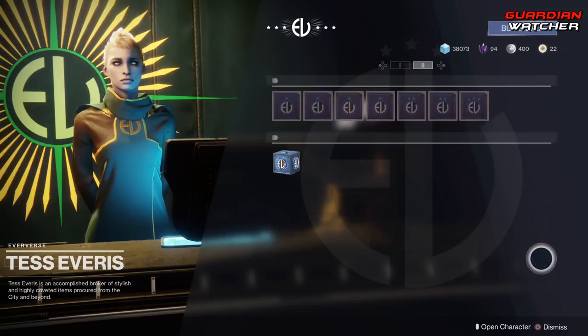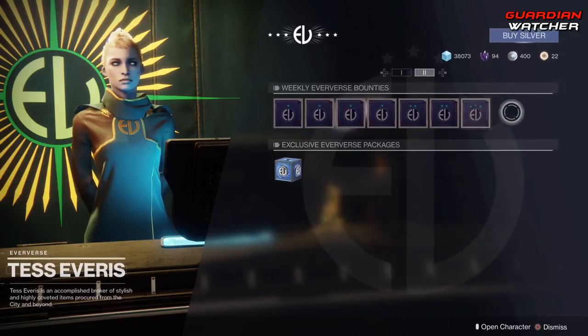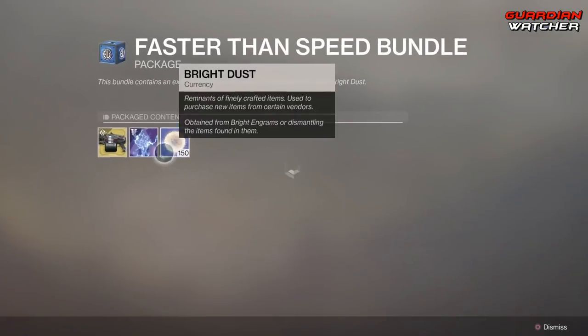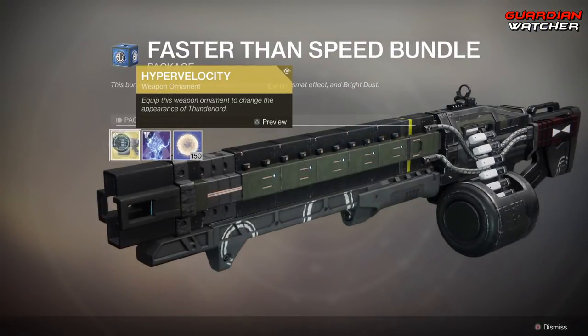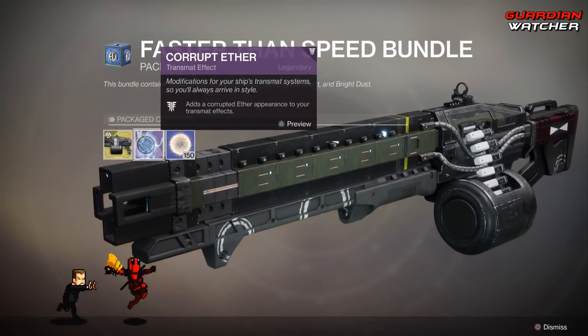As for page two, all you get is your weekly bounties. We also have the Faster Than Speed Bundle which comes with Hyper Velocity — an Ornament for the Thunder Lord — as well as Corrupted Aether which is a Transmat Effect, and 150 Bright Dust.